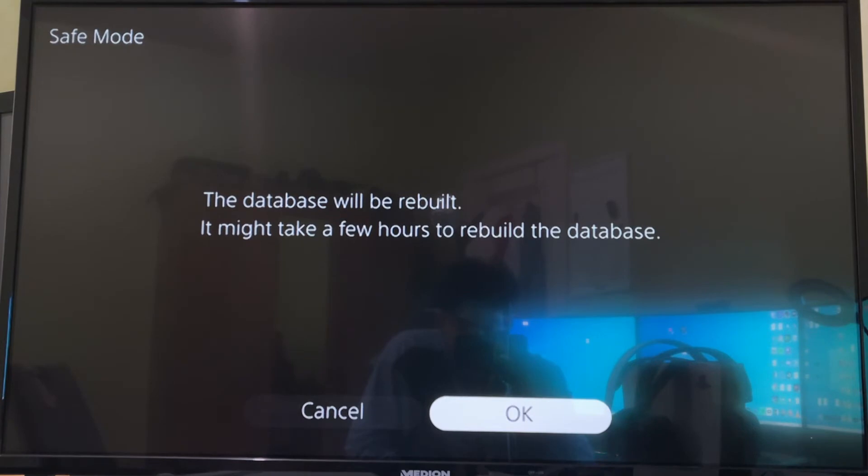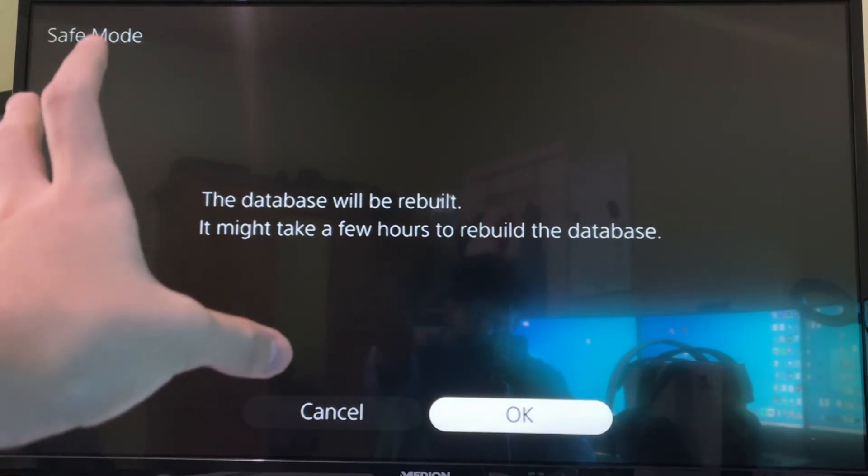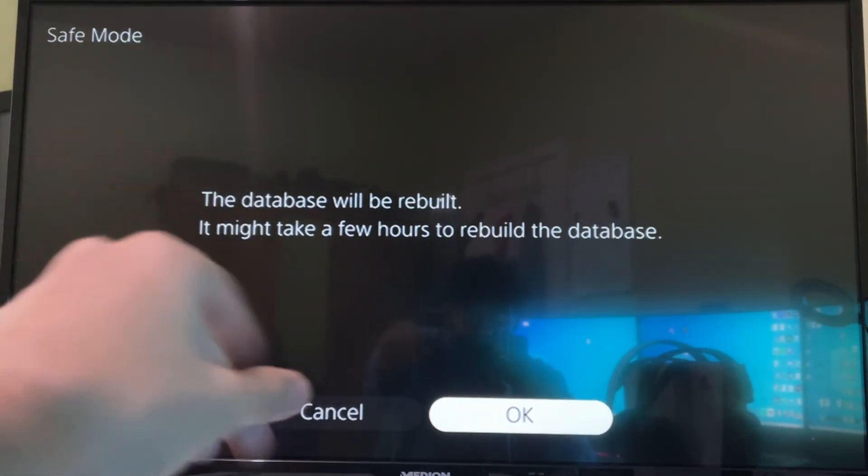In the Safe Mode menu, click on option 5: Rebuild Database. Then confirm by clicking Rebuild Database again. It will say this could take a couple of hours, but in most cases it only takes about two to three minutes. 99% of people will be done in two to three minutes unless you have a really serious issue with thousands of errors. This can fix error codes, internet issues, and more — and you will NOT lose your save data by doing this.